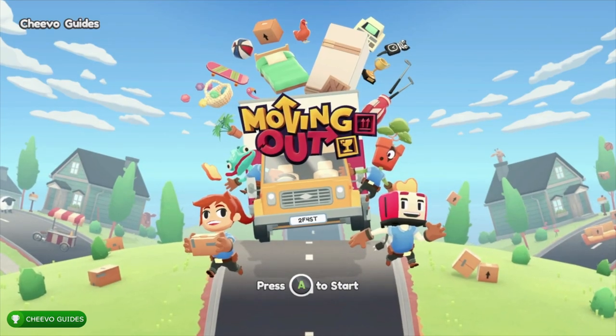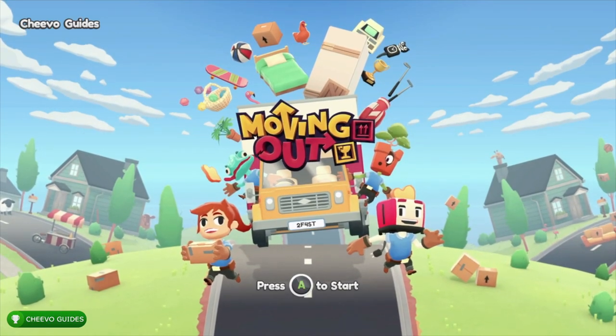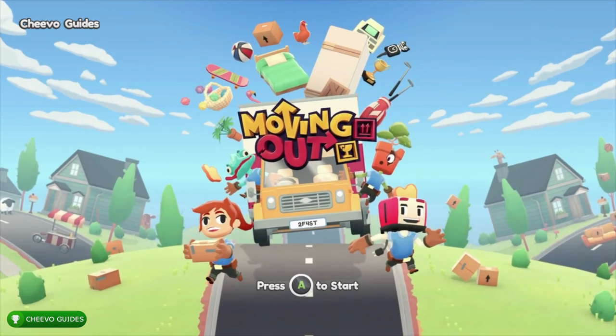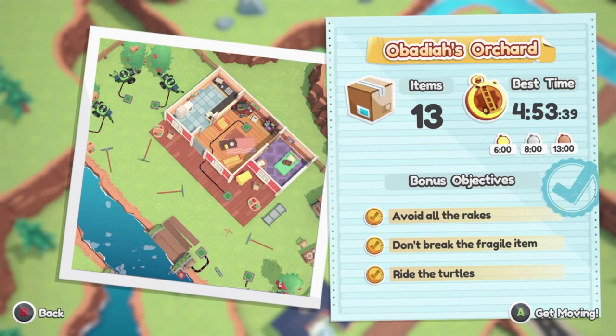What up guys, this is back here again with another achievement guide. Today we're focusing on the 111% series for Moving Out, specifically the Obadiah's Orchard level. This is the 14th level in the game and we are required to deliver 13 items in under six minutes to get a gold medal.